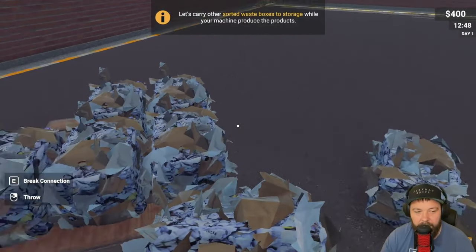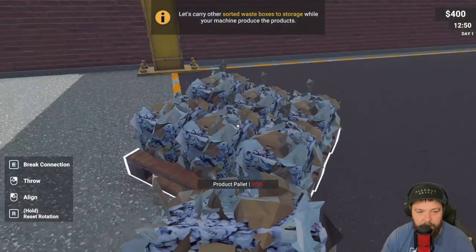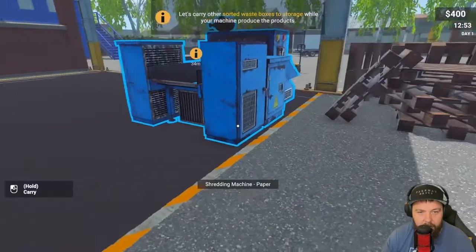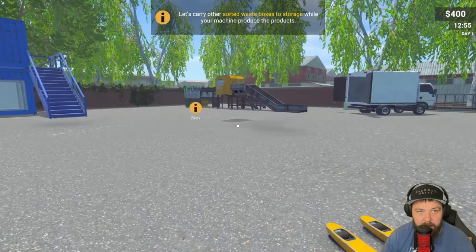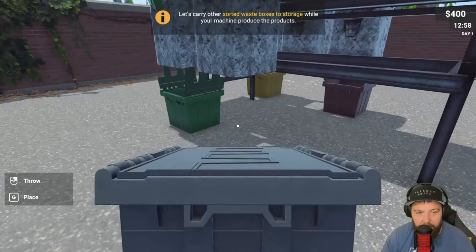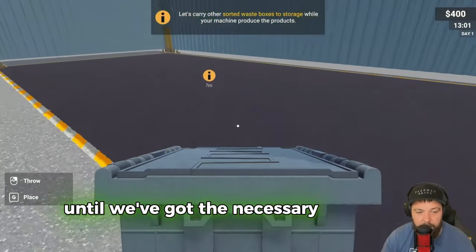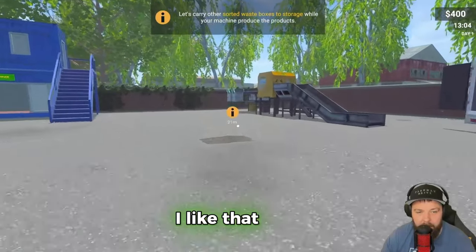Once you put one product down, as long as you're in range it will automatically pick up the next one - I really like that feature. Let's put that down and grab the pallet truck. We can carry the other sorted boxes to storage while the machine produces the products - oh, that's a pretty cool idea!